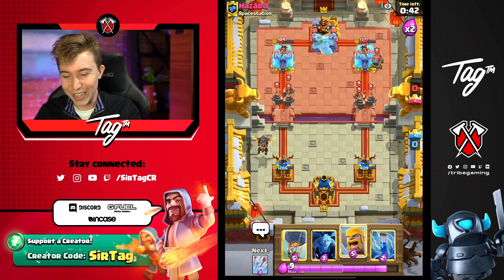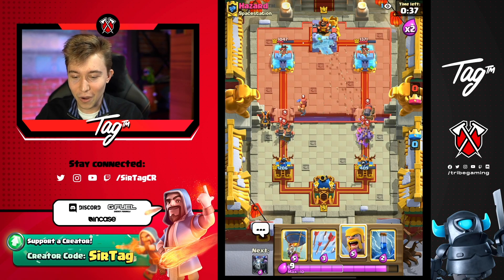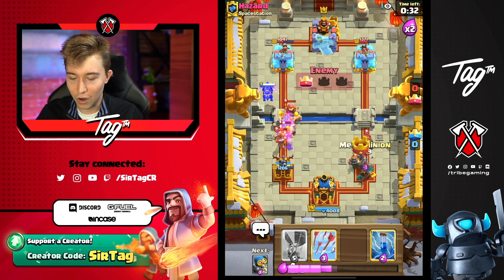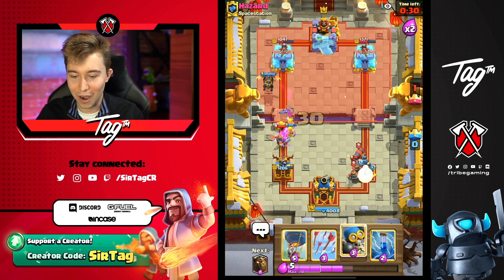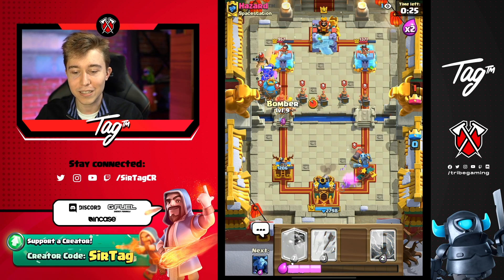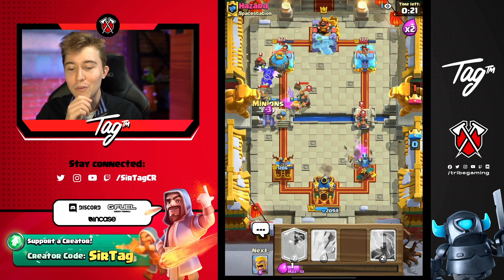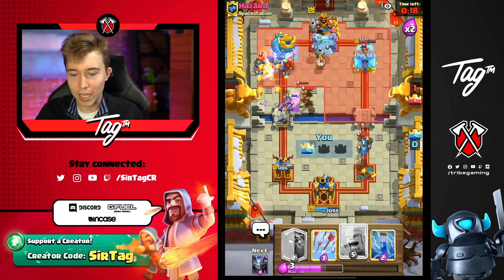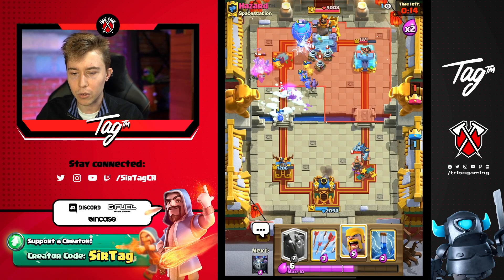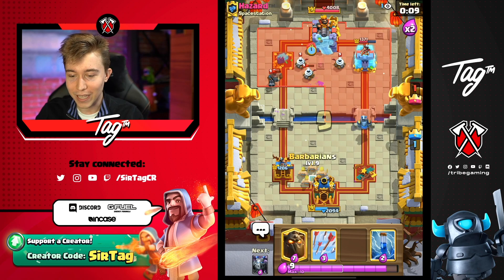He went for Canker - he's trying to three-crown me. I see what you're doing here and I don't like it one bit. I think we need to go Barbs, and then maybe even Mega Minion here - this is extraordinarily scary. So the Canker's going to die eventually, it'll take a while but it will fall. The Balloon's going to give us the hit that we needed. I can maybe even go for another Balloon here. Do I go for a Lava Hound in the middle? There are so many choices. I'm going to go for Barbs because he might Canker in the middle - I think he could go for a Canker and then Balloon me.